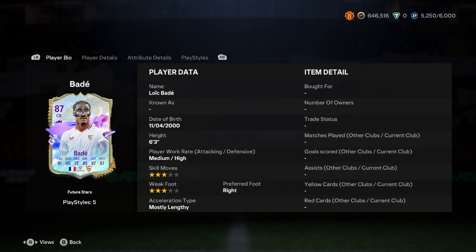Honestly, for an 84-rated squad and one Team of the Week card, if you have a La Liga team or use French players or French icons, I would say it's probably worth doing and honestly a decent investment. He's super cheap — maybe around 40k at this point because Badé is super cheap right now. So I would say this is a cop and a must do. Let me know what you think down below.